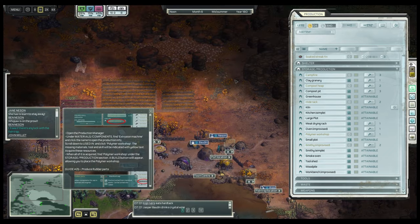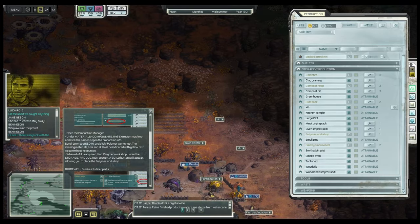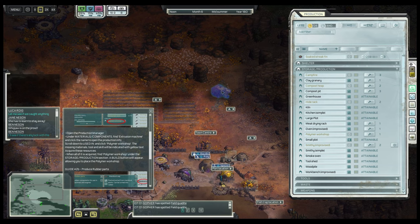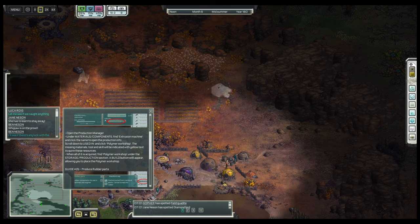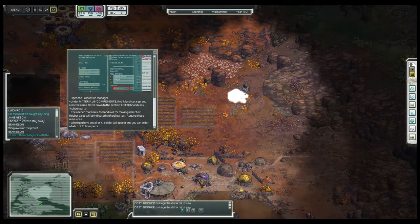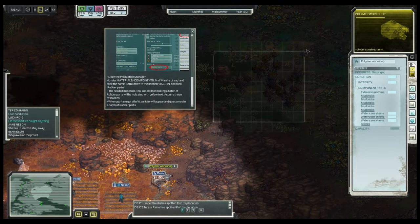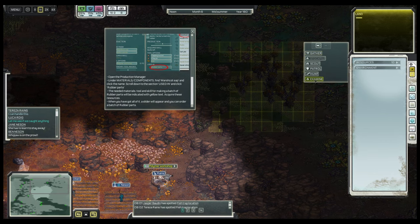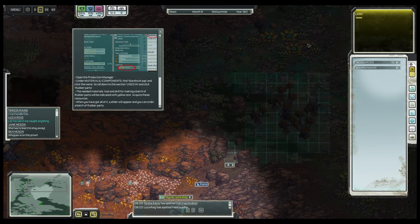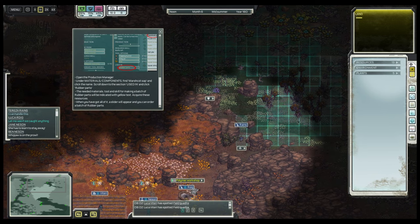I'm going to reveal that the swamp is up here to the northeast, and that's where the resources for rubber production are going to come from. So I want to place this workshop not too far from that — let's place it here. It'll just make things more efficient. While this structure is being built, I think it's time to start searching for the resource. It's called marsh cut sap, and it grows up here in the swamp. I want to place a patrol zone because the townspeople are afraid of the swamp.